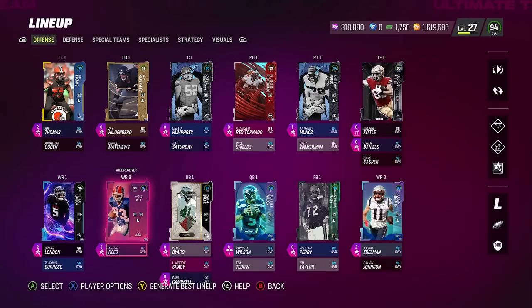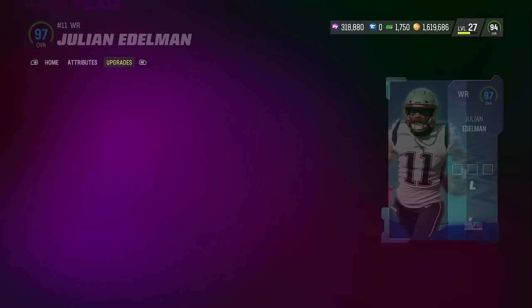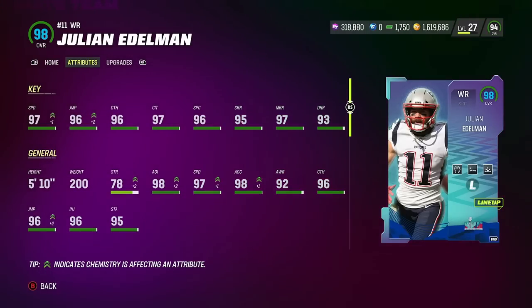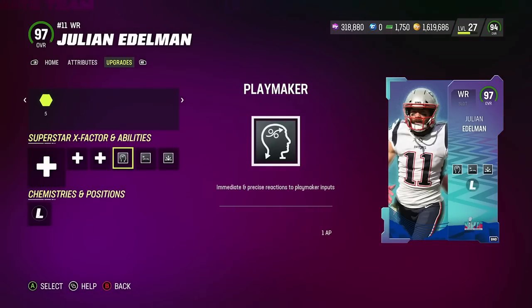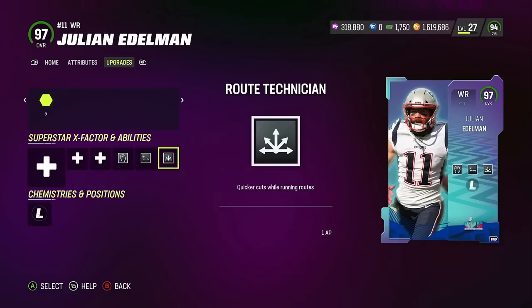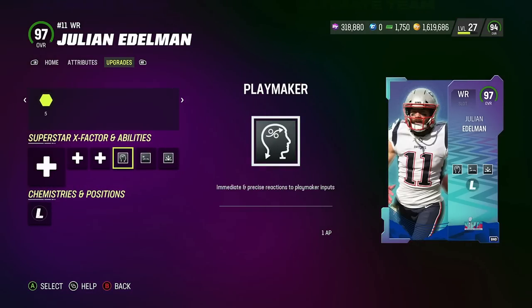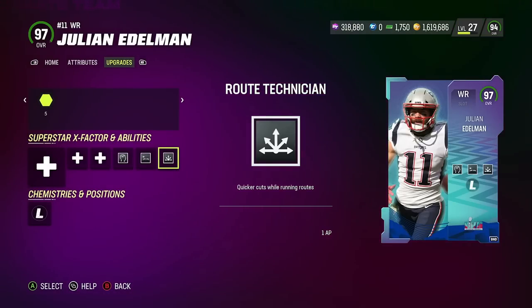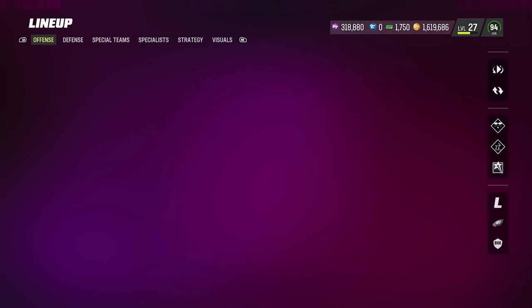We have Andre Reed — short in and deep out elite for one AP. Drake London — he's a monster, short in and red zone threat for a combined two AP. Then Julian Edelman, new card, 97 speed, legends chem — he's short but he absolutely fries. For two AP I put short in elite at zero, route tech, and playmaker. For two AP you get route tech, short in, and playmaker — that's a stud wide receiver. I feel like short in is just as good as route tech especially if you're in tight formation, which I'm in 95% of the time.